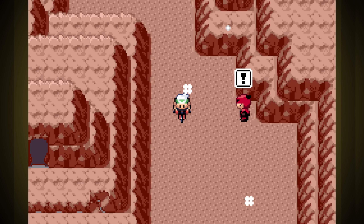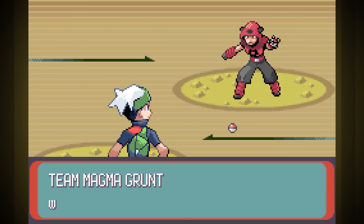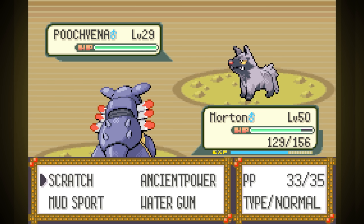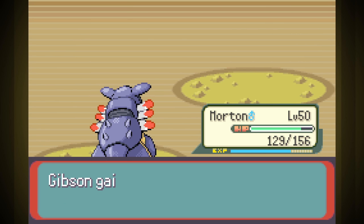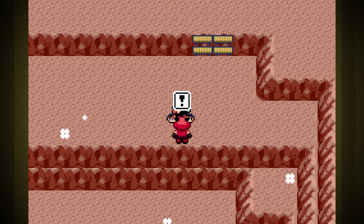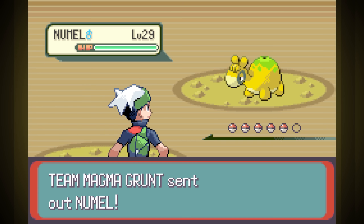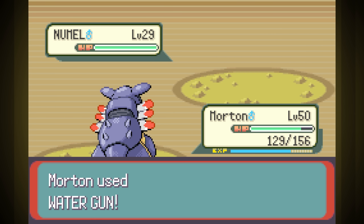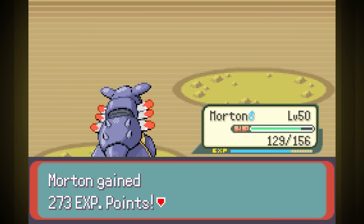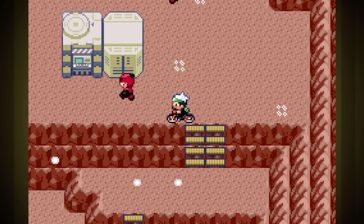So we've got a decent bit of travel again. We've got to do the whole Magma base, including a Maxie fight. Then we've got to make our way over to the Psychic Gym. It's gonna be nice that that fight won't be a two-on-one for once. We're still just using Morton for everything while Gibson's level catches up with an experience share. I figure Maxie will be easy, but we need Gibson to be stronger for the upcoming Psychic fight.